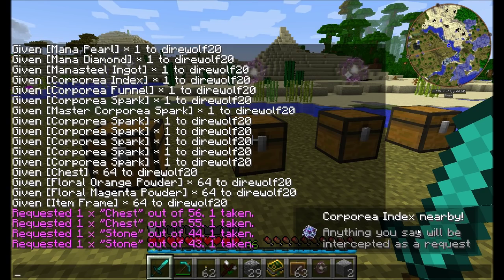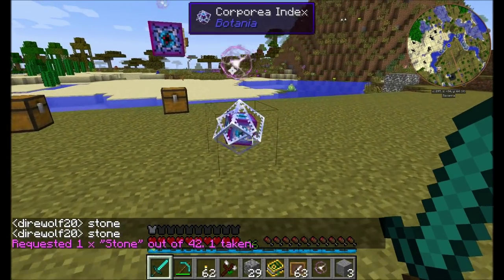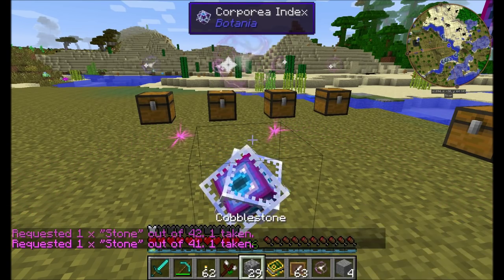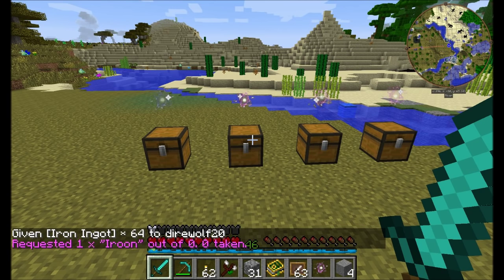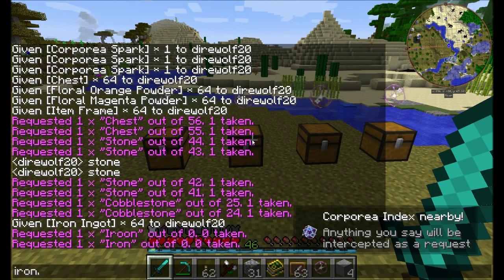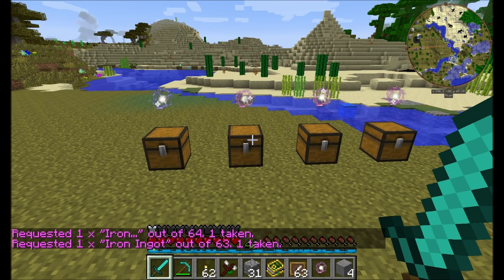Anything you say will be intercepted as a request. Simply back away and it no longer works. You can also request whatever's in your hand by typing the item name. If you type 'iron' with nothing else, there's no match. But if you type 'iron' with three dots after it, it'll find anything with the word iron in it and grab it — or you can type 'iron ingot' specifically.